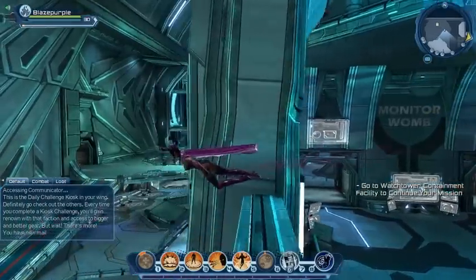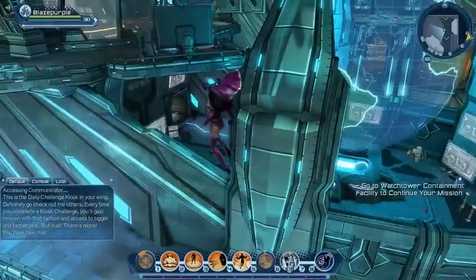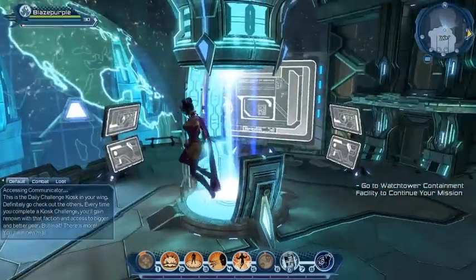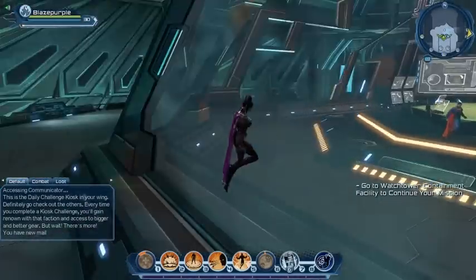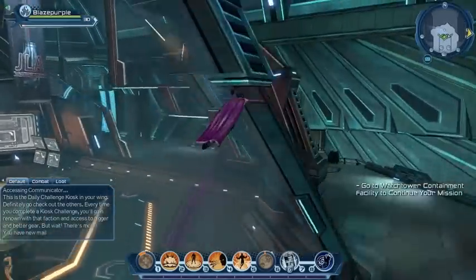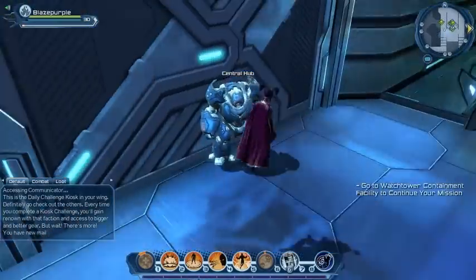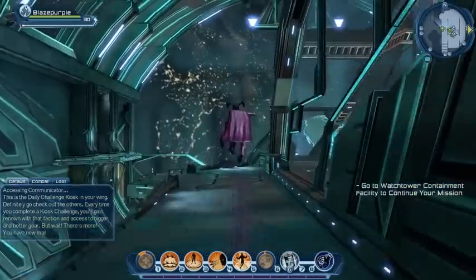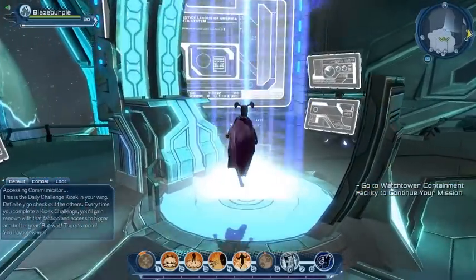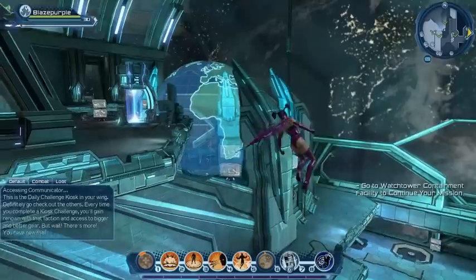Back to what we were originally doing — trying to find the auction house. I'm no fan of wandering around the Watchtower because it's really poorly laid out. Here we are at the Monitor Womb. To the south is the Justice League Hall, where you can see Batman, Superman, and Wonder Woman. I checked if we can get inside but there's no option yet — maybe we need more rep or something.